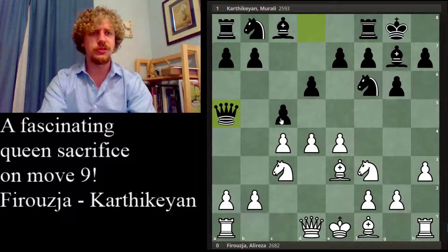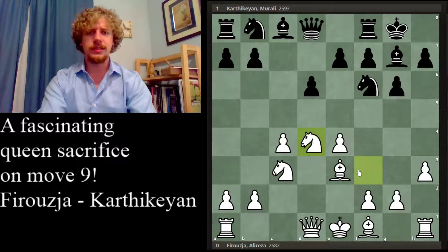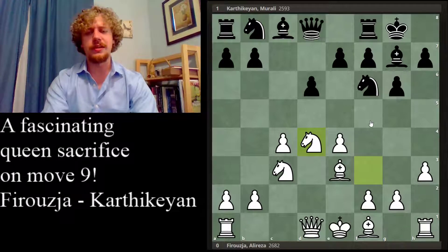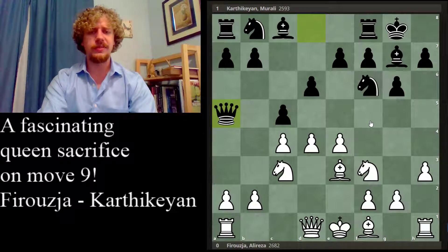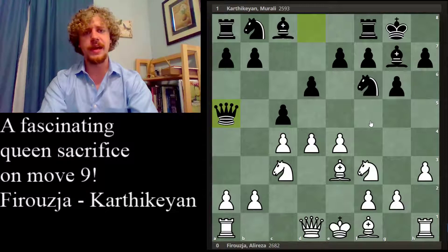It seems like white was maybe cruising for some sort of Marotze bind type structure — kind of like a Marotze against a Dragon Sicilian — where after pawn takes d4, knight takes d4, white has a clamp preventing the d5 break, the b5 break, and good control of f5. But Karthikayan played queen a5 here. And if I'm not mistaken, this system of development had been studied by King's Indian players in the past, but had not occurred in practice yet — this is the first instance.